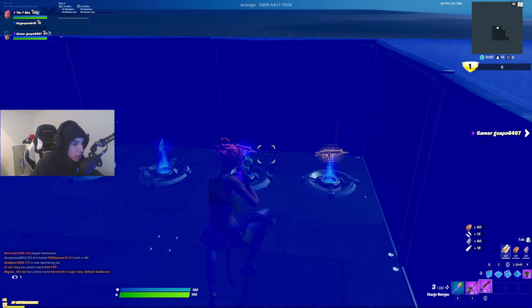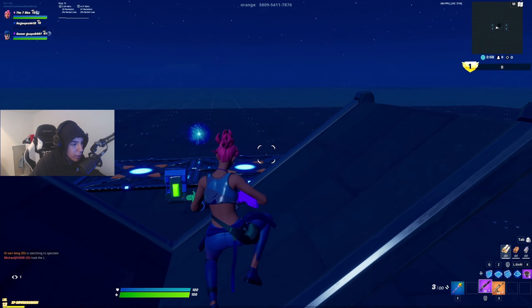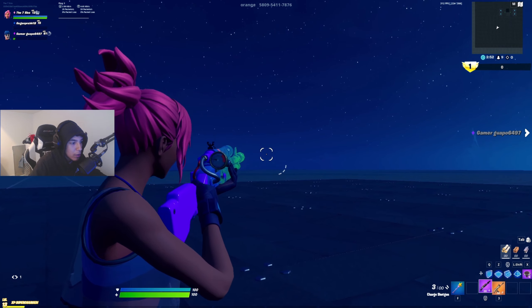Once you get the shotgun, go here, grab whatever other guns you want, go back into the teleporter, and you'll have the 1v1 ready right here so you can practice with it and use it.